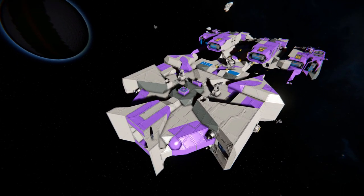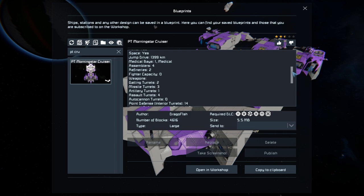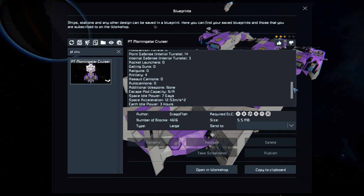It's a fairly large ship featuring all types of turrets, static artillery guns at the front, a pretty large interior, and a very unique design with some bright purple colouring that you don't see too often. Pressing F10 and finding this in the spawn menu, the PT Morningstar Cruiser is 4,616 large blocks using pretty much all the DLC packs. We've got information about its PCU limit, block limit, its weight, and all the stuff it can and can't do.